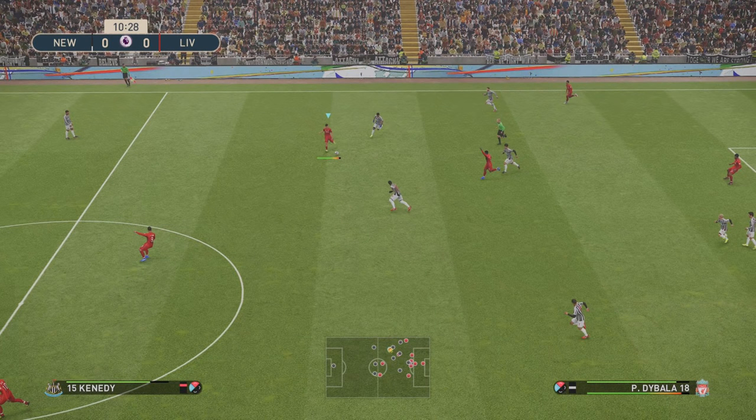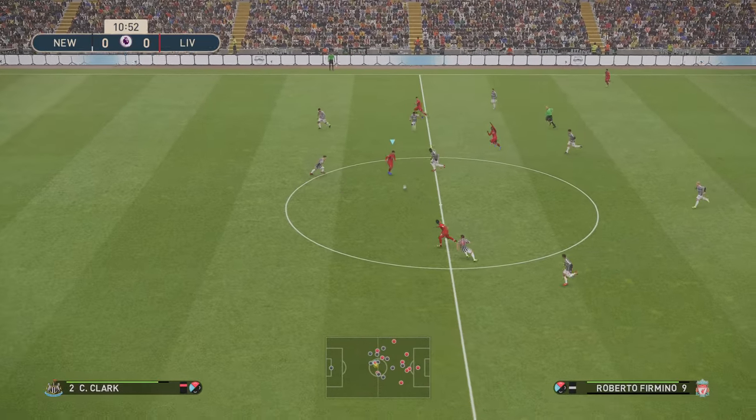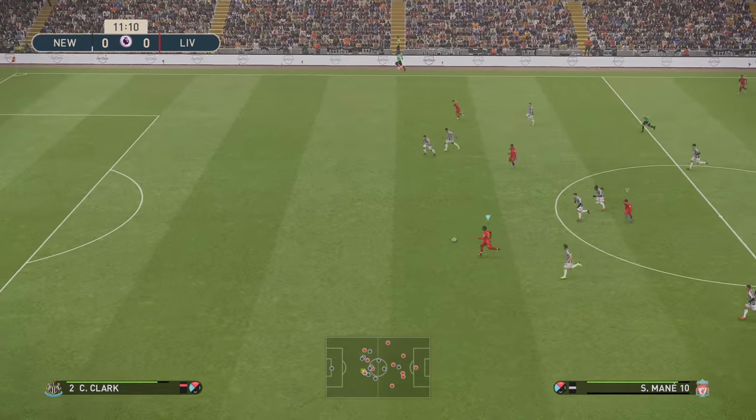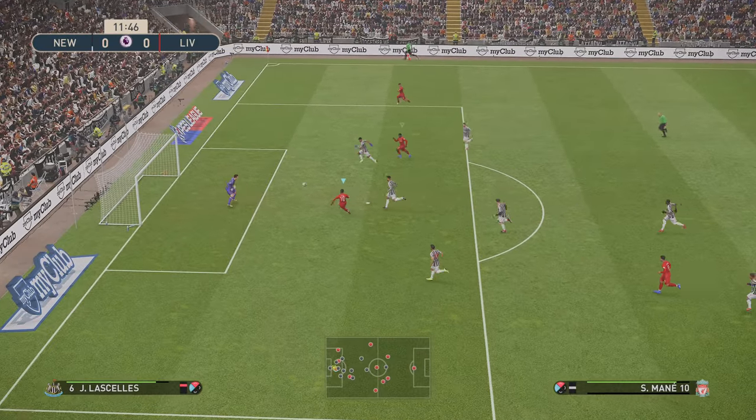So in this counter-attack, what you're going to see here is me overpowering a pass. And the reason for that is bypassing Firmino in the middle. That allows me to lay the ball back off to Firmino for the 1-2 to run through on goal. And it's an easy finish.